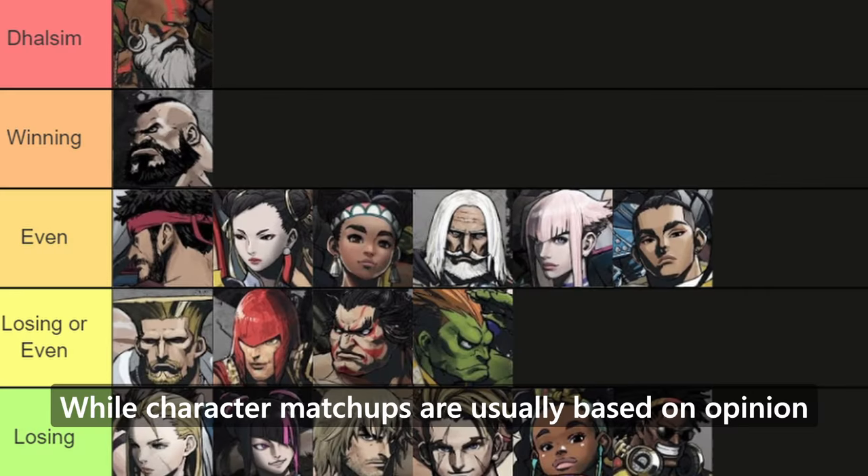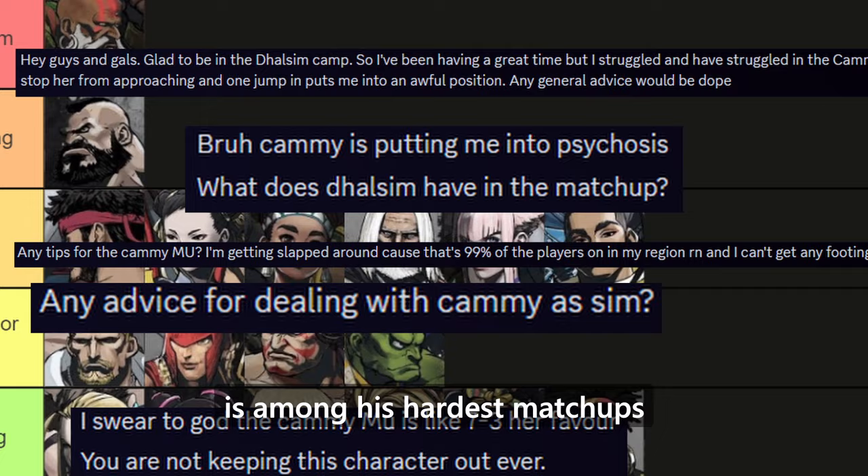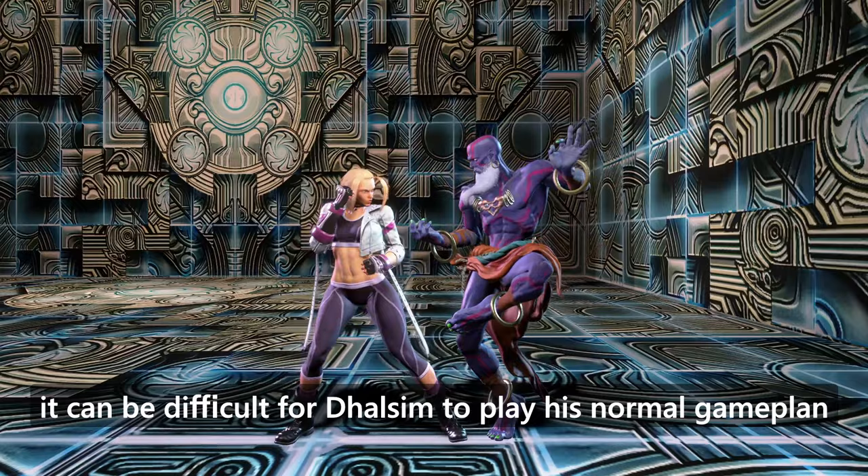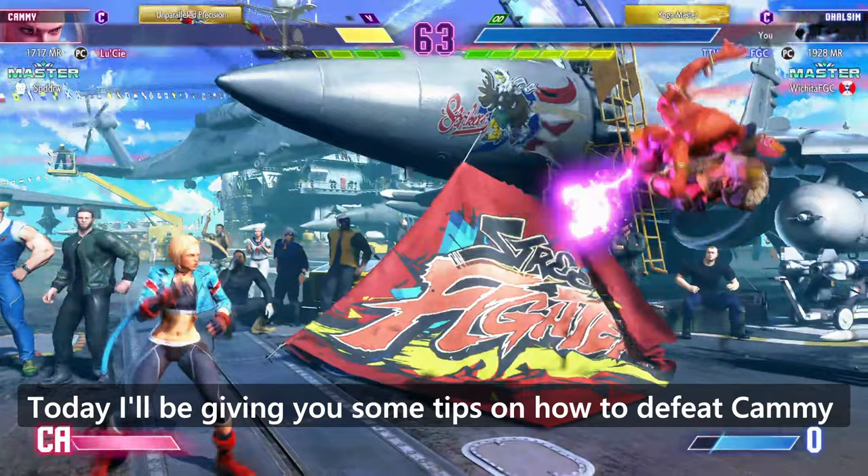While character matchups are usually based on opinion, many Dhalsim players express that Kami is among his hardest matchups. The combination of her fast walk speed, quick dive kick, and her anti-fireball tools make it difficult for Dhalsim to play his normal game plan. So how do we overcome these obstacles to stand a chance? Today I'll be giving you some tips on how to defeat Kami with the Yoga Man himself so that you can take your Sim to the next level.